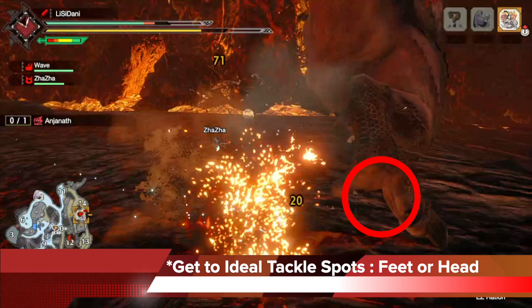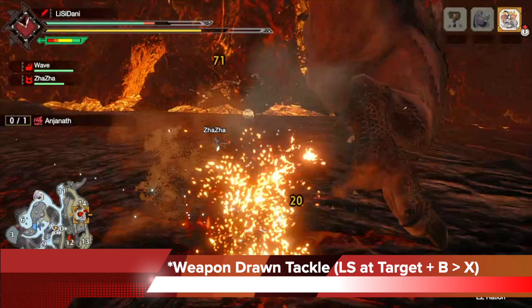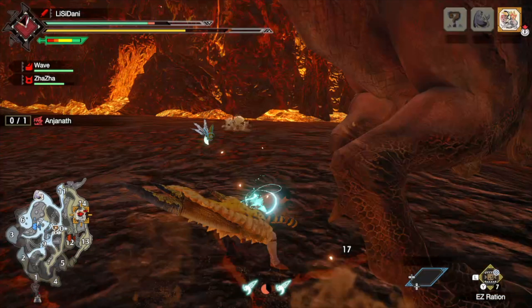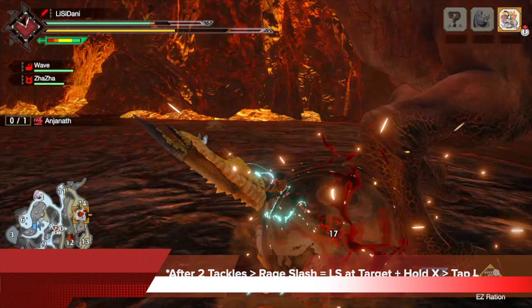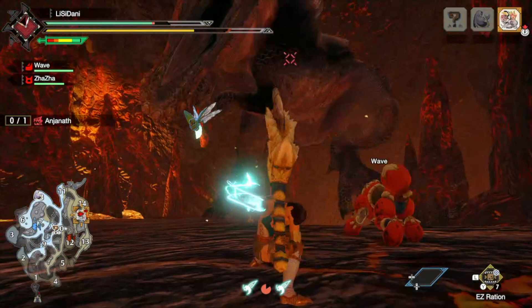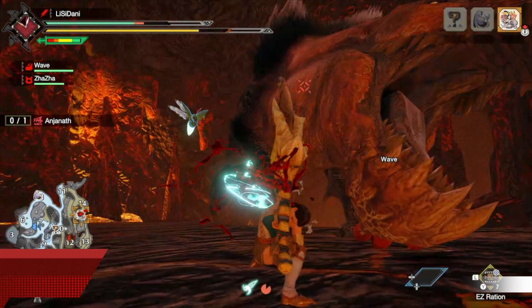When it's all combined together, you want to get to the ideal tackle spots first — the feet or the head. I got to the feet and did a weapon drawn tackle: push your left stick at the target, hit B, and then tap X. I roll and then tackle. Once this first tackle is done, I can get into my strong charge slash tackle — left stick at the target, hold X, and then tap A. This triggers my second tackle. Now I can input the Rage Slash since I've done my two tackles: left stick at the target, hold X, then tap L. That sequence puts you into the Rage Slash charge animation and centers the camera, because tapping L resets your camera centered on the targeted monster. You hold X to the third charge for maximum damage, then push the left stick at the target and let go of X to sway.